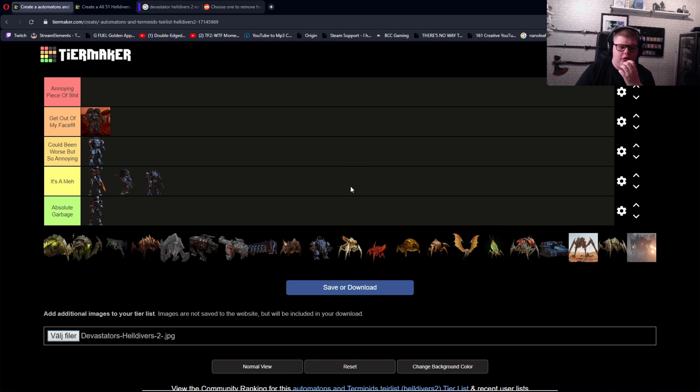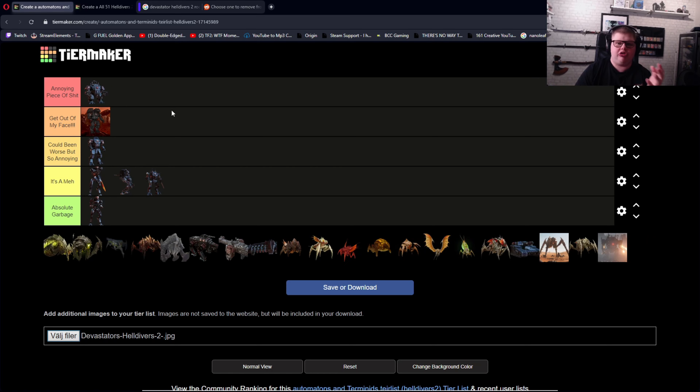Next up is the Hulk. Do I even have to explain more? Both versions — the normal Hulk and the Inferno Hulk — just get out of my face, all of that together. Annoying piece of shit. The normal one has rockets and lasers, and then this guy with a buzz saw and a flamethrower straight out of Walmart, because he ran out of money to get normal guns. Why did they give him a flamethrower?